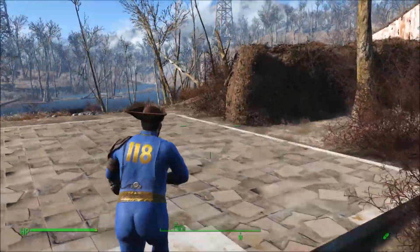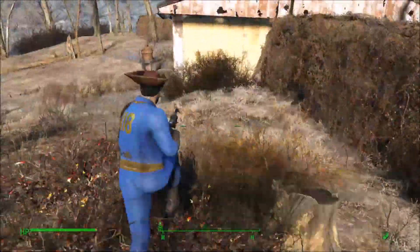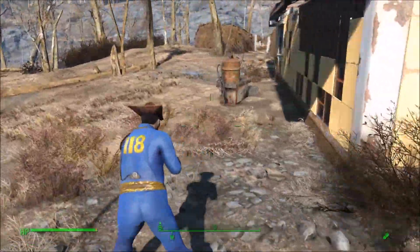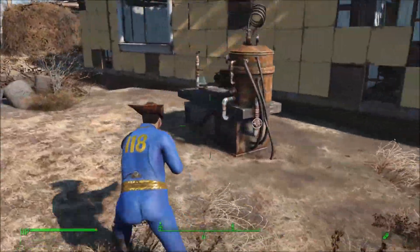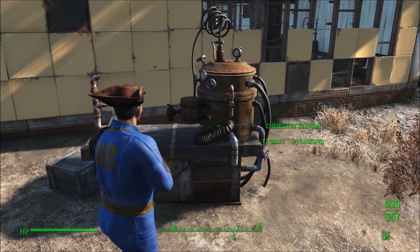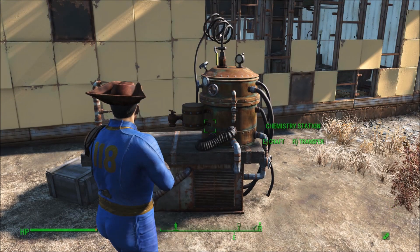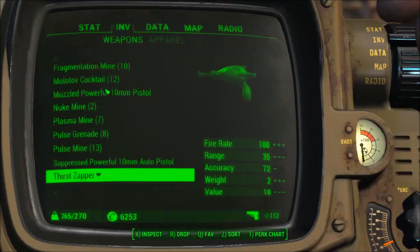Hey everybody. Welcome to the Anarchist Cookbook Volume 1. This mod brings us nine new explosives. Some of them are some New Vegas favorites. You can craft them all at your local neighborhood chemistry station. Lucky for you guys, I've gone through the trouble of building them all already.